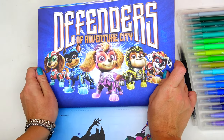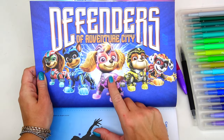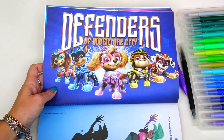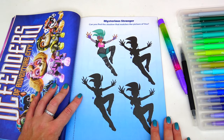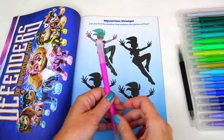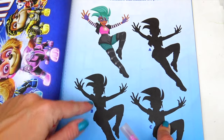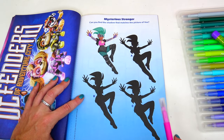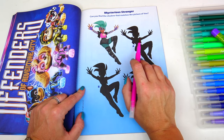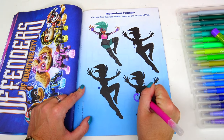Defenders of Adventure City! Can you name them all? Skye, Chase — who's on the case — Rubble, Marshall, and the new pup, Liberty! Mysterious stranger — can you find a shadow that matches the picture of V? It's not this one because part of her jacket is missing, so we are looking between A and C. A does not match because there's no hairpiece right there, so the right answer is C.